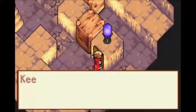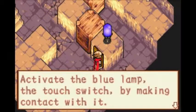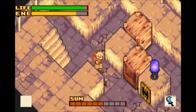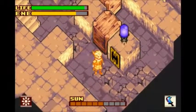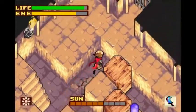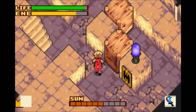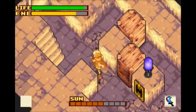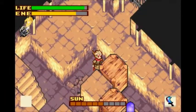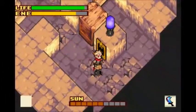Definitely some sort of puzzle going on here. Keep pushing on. Activate the blue lamp. Touch switch. I'm making contact with it. I don't see how that's possible with these blocks, because clearly I can't push this one away from this wall that it's touching.